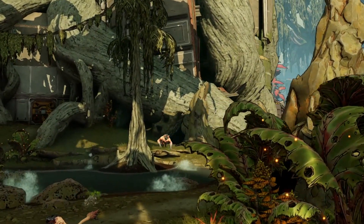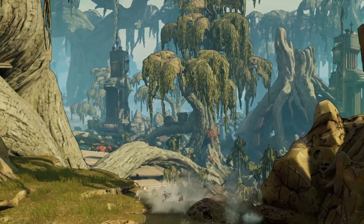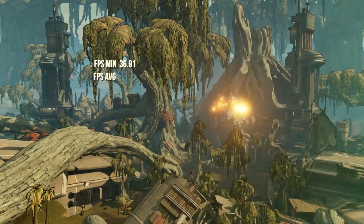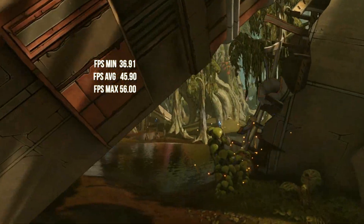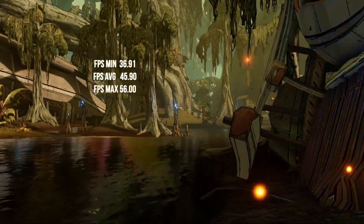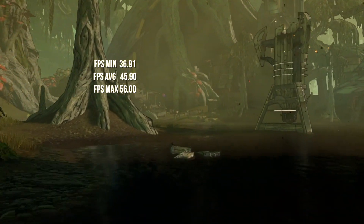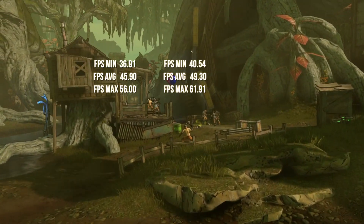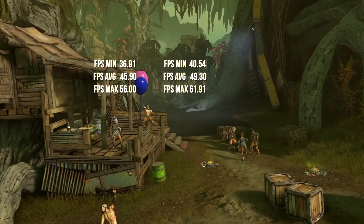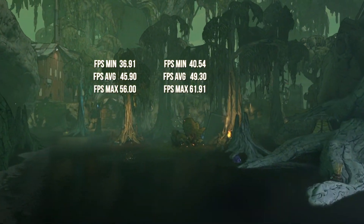Our next game is Borderlands 3. I ran the same three settings as before and used the medium preset. Starting with stock, minimum FPS was 36.91, average FPS was 45.90, and max FPS was 56. The second run was using the curve setting. Minimum FPS was 40.54, average FPS was 49.30, and max FPS was 61.91.